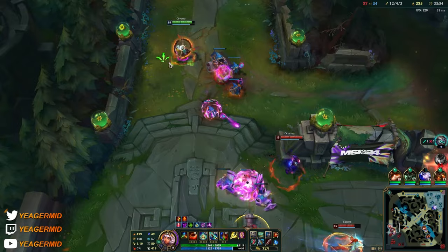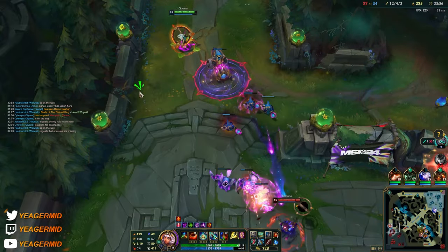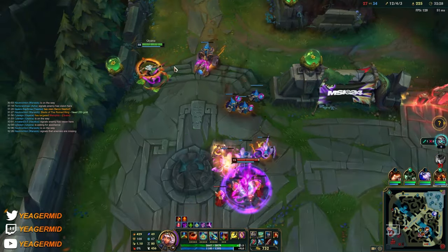If I can knock both of them into the terrain with the ultimate, they're going to die. But she has Zhonya's, that's why I'm not just mindlessly engaging.